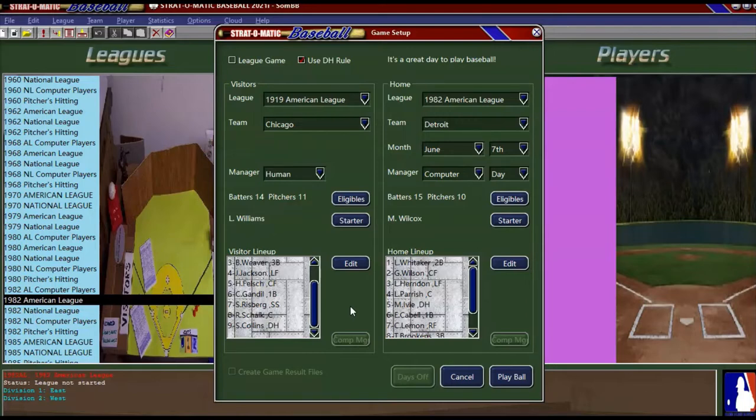We are going with the DH because we are in Detroit, and in 1982 the American League used the DH. The Detroit lineup is going to be Lou Whitaker — Sweet Lou Whitaker at second, Glenn Wilson in center who had a hell of an arm, Larry Herndon in left, Larry Parrish at catcher, Mike Ivey at DH, Enos Cabell at first, Chet Lemon in right, Tom Brookens at third, and Alan Trammell — the famous other half of that double play combination with Lou Whitaker.